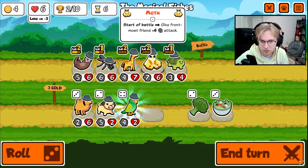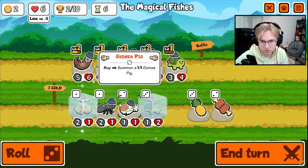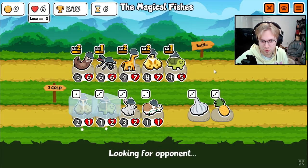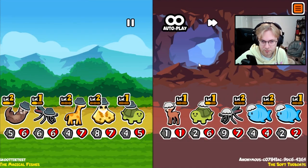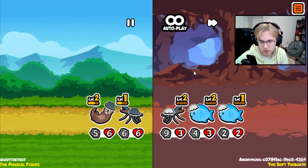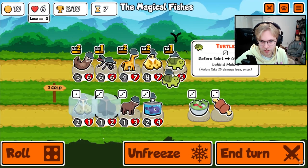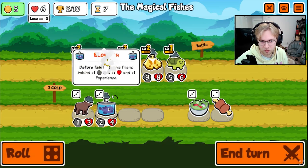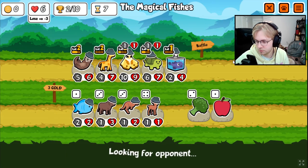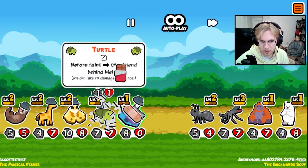I'll level up here. I think I'm fine with scaling the turtle — maybe we keep the turtle around because I think we get rid of these two first. That is close. We buy here, buy there, get rid of you, buy a blobfish. Then we look for the hippo. The blobfish will be good for now because it'll level up the turtle.